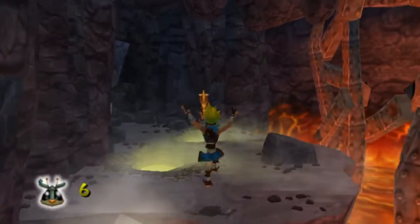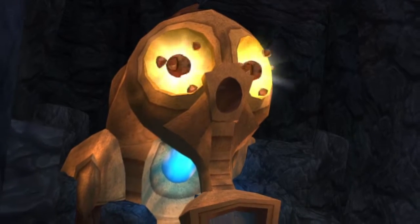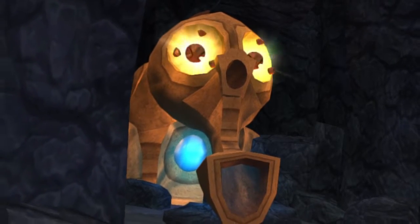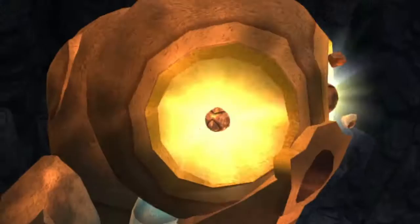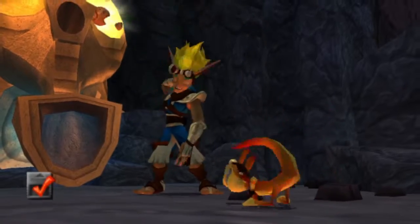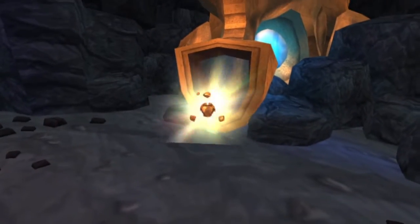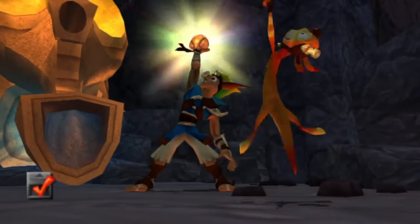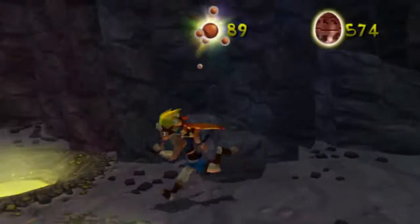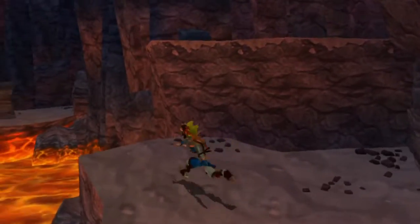We're going to get that second-to-last scout fly and go talk to the hidden oracle. 'Seek the pure light, for within its flame the answers reside. You can gain my power cells by bringing 120 precursor orbs for each.' Seek the pure light — seems like some interesting foreshadowing here. A power cell is the reward. That's everything down here. Don't step on those little egg-looking things — they hurt.